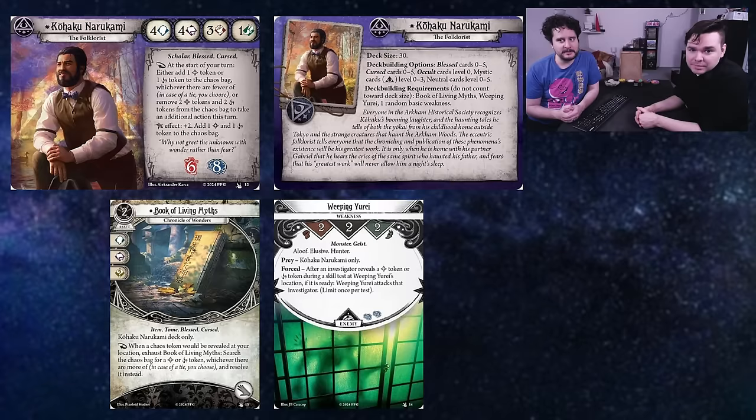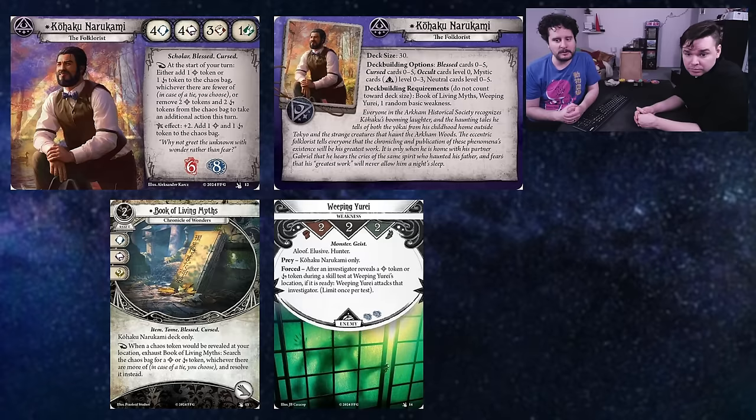We're onto Kohaku Narukami — this is the four, four, three, one mystic scholar with bless curse. Soaks at six and eight. As a reaction at the start of your turn, either add a bless or curse token to the chaos bag — whichever there are fewer of, in case of a tie you choose — or remove two bless and two curse tokens to take an additional action this turn. His elder sign effect is plus two — add a token of each to the bag. His deck building is blessed zero-five, cursed zero-five, a cult level zero, and mystic zero-three. He has the Book of Living Myths as a signature — a two cost hand slot asset. As a reaction when a chaos token would be revealed at your location, exhaust Book of Living Myths, search the chaos bag for a curse or bless token — whichever there are more of, in case of tie you choose — and resolve it instead. There's the revealed trigger we were looking for.